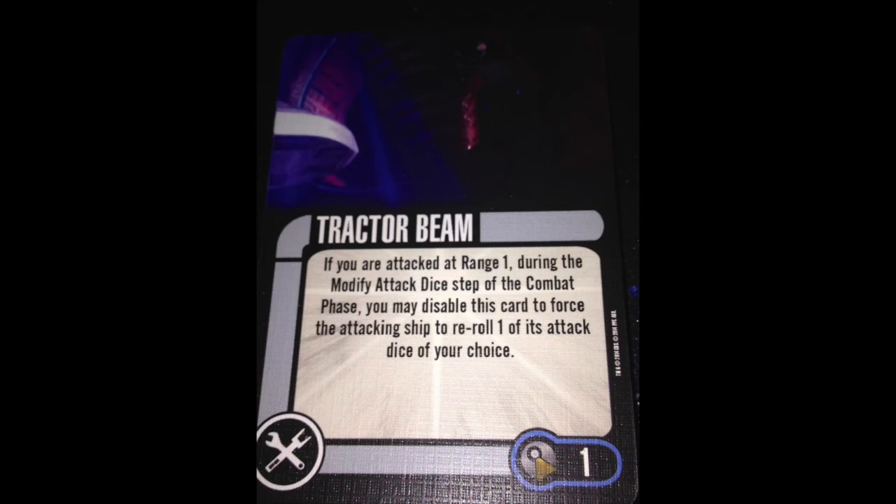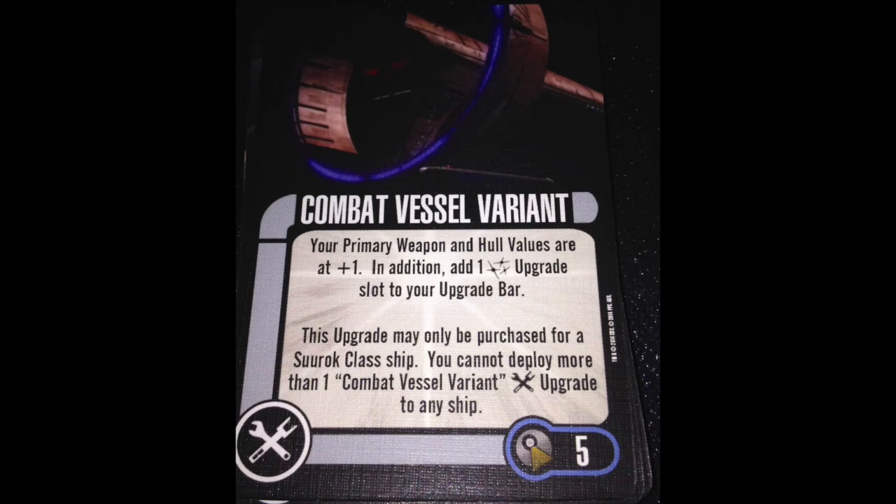The last card in this pack is Combat Vessel Variant. Your primary weapon and hull values are each at plus one. In addition, you get a weapon upgrade slot — the upgrade can only be purchased for a Surak-class ship, and you can't have more than one. This is how you get that Photonic Weapon, plus three native attack dice and five hull. You're paying five points and getting essentially four points in return, plus that weapon slot. I think it's a fair trade-off, but you have to decide if it's worth it for your fleet. I'm more apt to take this on the generic than the named ship — boosting the generic puts me at only 23 points versus 25, giving a lot more wiggle room.